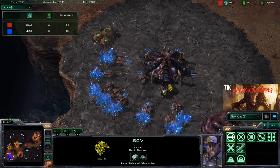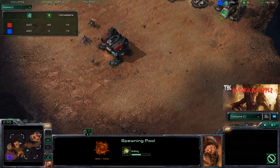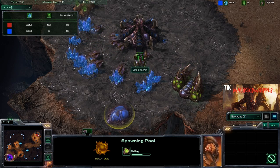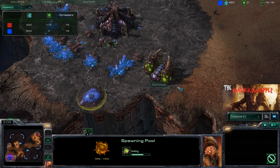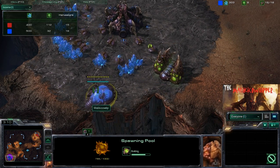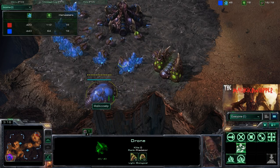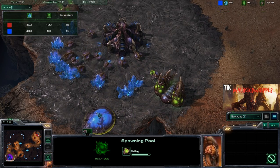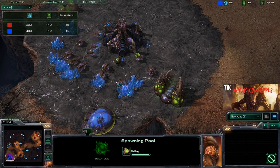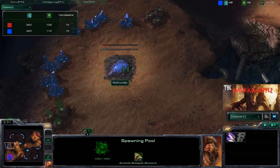He's scouting me over here, and because I saw that his Barracks is going up way back at the back of his map, I decided to throw down the Spawning Pool. I'm going to be just a little late getting some of these workers over on gas. It's really important that you get those workers on gas right away. I probably would want to go fast banelings - I like to have at least 100 gas when that pool finishes, but I'm only going to have about 50.